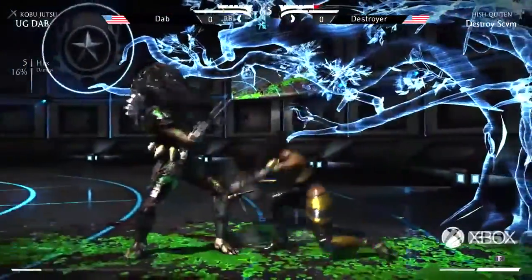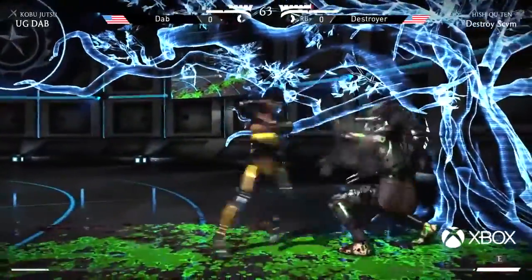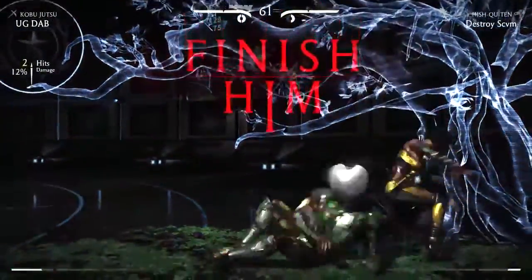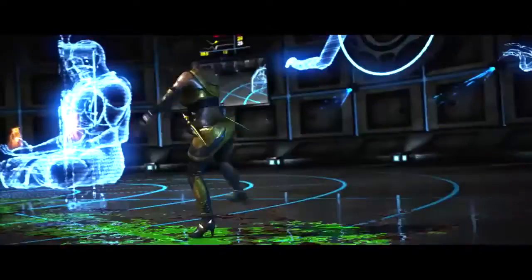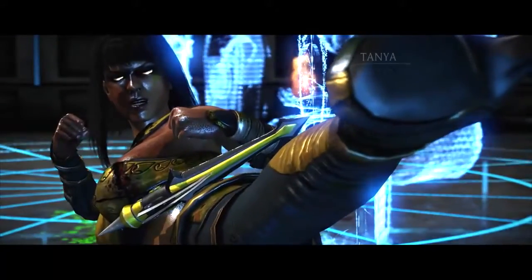Big, big chance. Dab puts himself in the corner — why? He's on the laser but it's so hard to whiff punish them, they recover so fast. This is completely unbiased commentary, I swear. Just enough chip! I knew Dab had it all along, I wasn't worried. That was extremely close. If he had 1% more life right there, that would not have chipped him, and then he could have chipped Dab out.